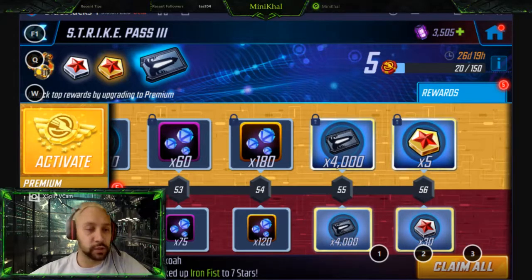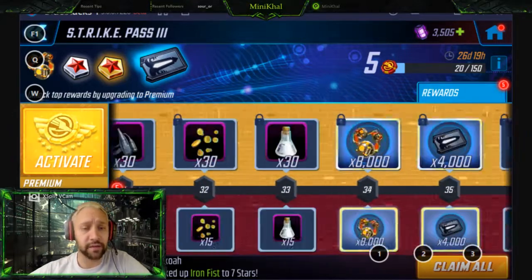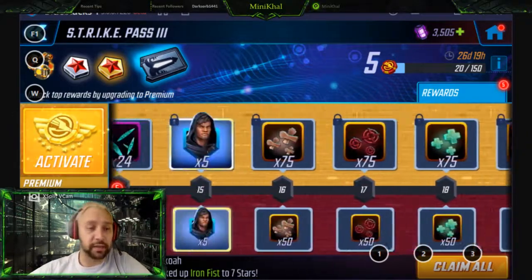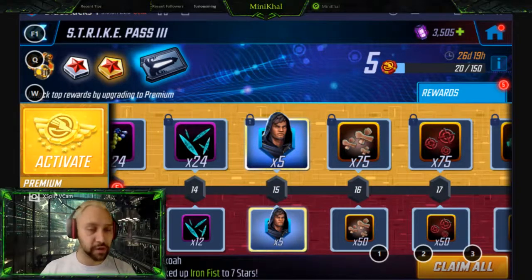That gets you enough to unlock Cloak. The Dagger pass is going to be identical — you'll have luminous credits, but instead of the 40 Cloak shards at the beginning, there will be Dagger shards. So if you haven't already unlocked Cloak and haven't bought one of his offers, I would suggest using this first strike pass to unlock Cloak. If you're buying the strike pass for $20, just do this first pass and get Cloak — easy.